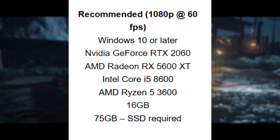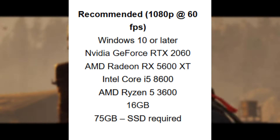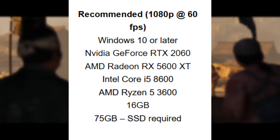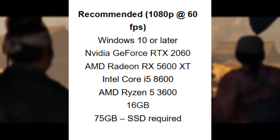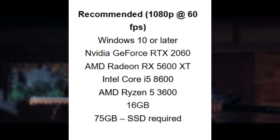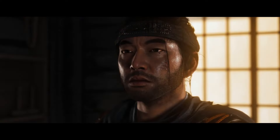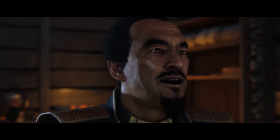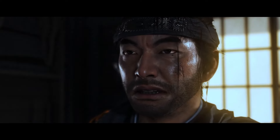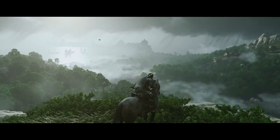Recommended is 1080p at 60 frames per second — about the range I'd say the majority of people are looking at. Steam stats show most people are still rocking 1080p. For that you're looking at an NVIDIA GeForce RTX 2060 or an RX 5600 XT, an i5-8600 or a Ryzen 5 3600, and 16 gigabytes of RAM. They don't specify exact settings — I'd imagine it's a mix of medium and high. I don't believe it's maxed out, as you'll probably need a bit better than a 2060 for 1080p maxed out at 60fps.